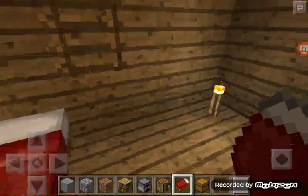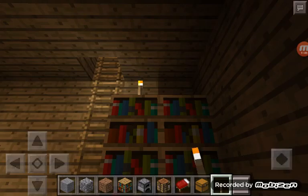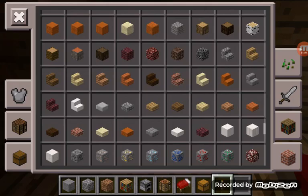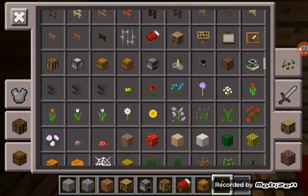So then you put the bookshelves here. Too bad I had to break a torch — I put two up here. So you need wool. Come on, where's the wool? I can't believe I don't even know where wool is. That is so weird. Black wool.